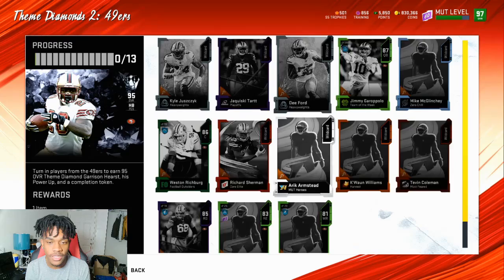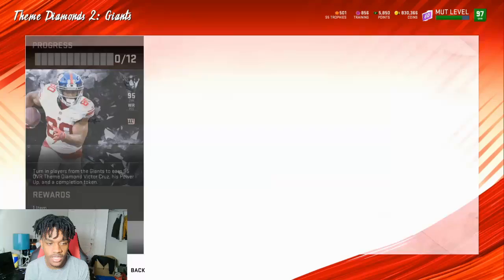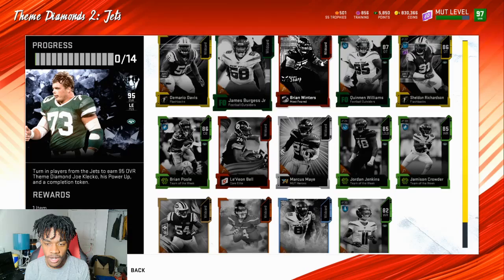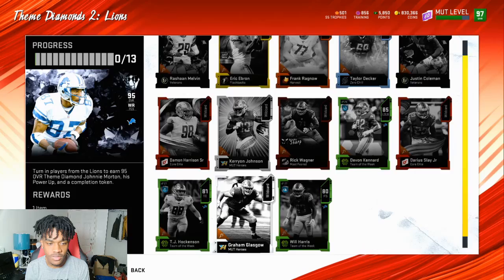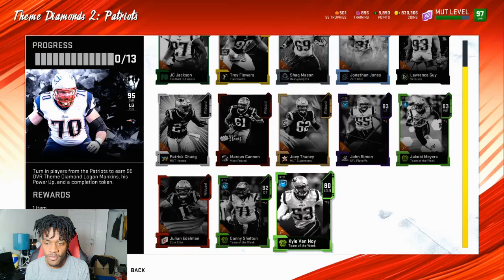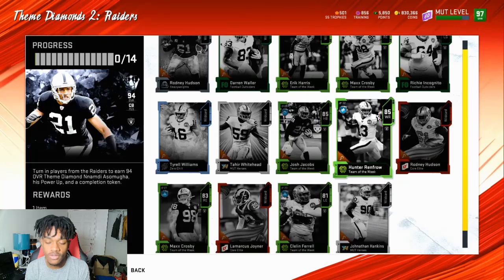We got Aldrey Crumpler - these cards are expensive for no reason. For the 49ers I will be getting Garrison Hearst. We got the Giants' Victor Cruz, Jaguars' Tony Brackens - 14 cards for his set, that's kind of rough. We got Joe Klecko - this card is really good, I really want it. He looks like a better Reggie White. Then the Lions, the Packers - that D-tackle not too bad either.